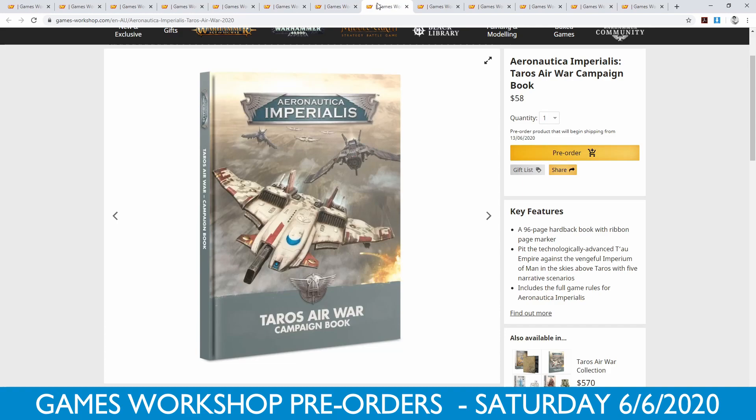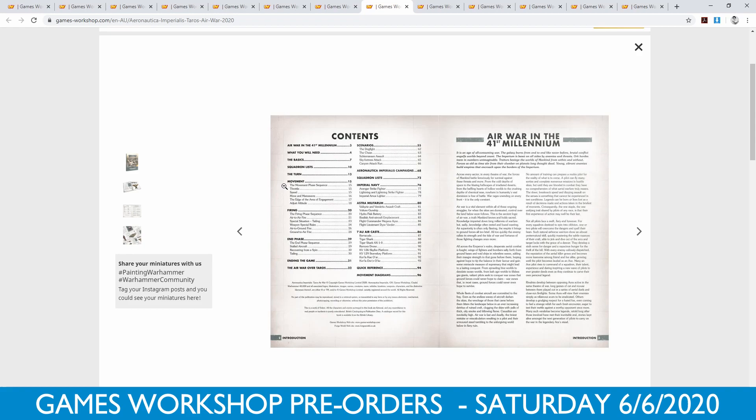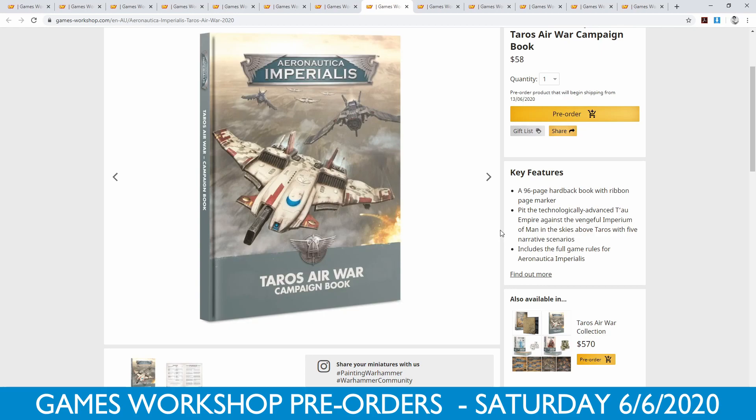Then we have the campaign book for $58. It's 96 pages and it gives you rules for the game. If you've already got the original box set, you can buy this book — it's got some extra rules for the new Astra Militarum, the new Imperial Navy, and the Tau Aircast. I think that's kind of cool. I think GW have really come ahead in recent years about how to have a release schedule for games and how people can get access to them.